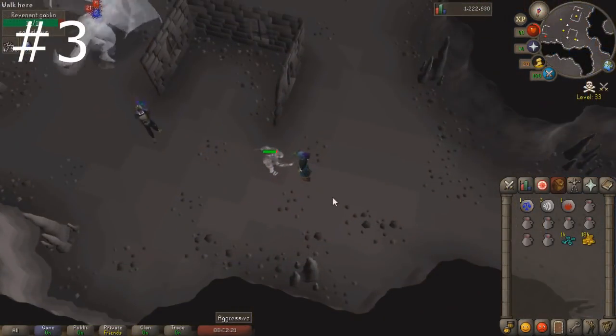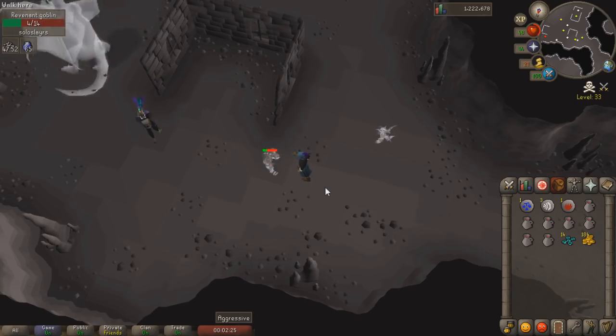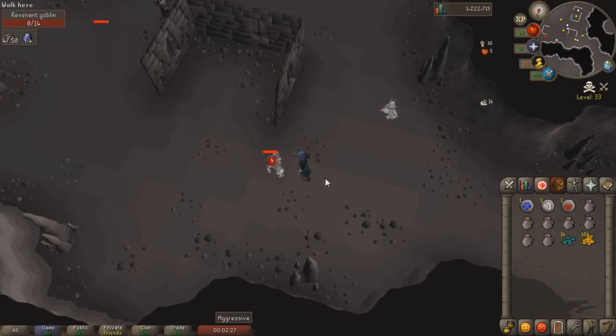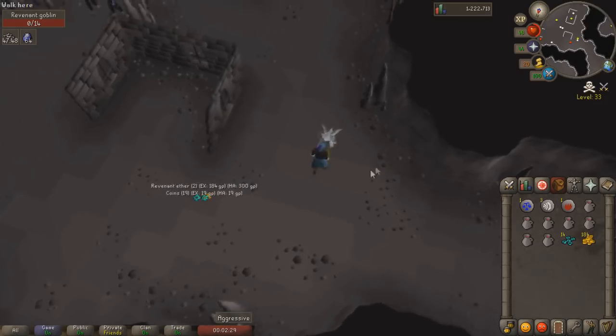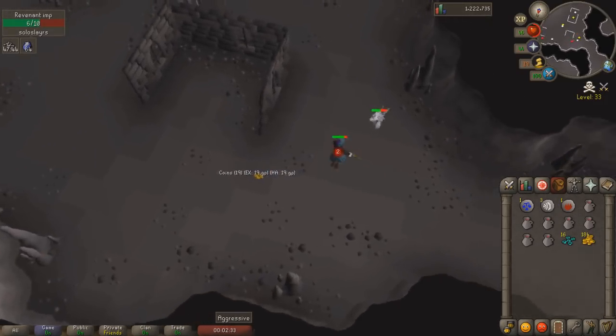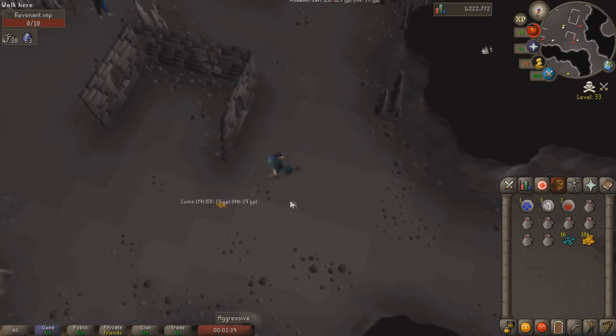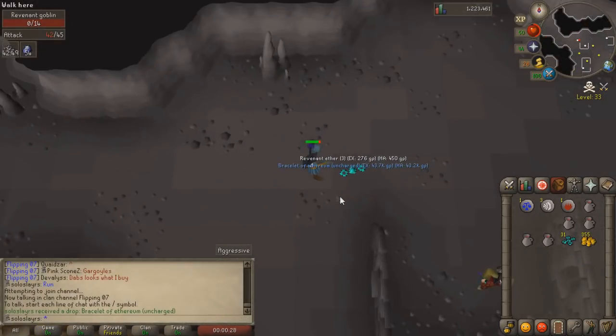Coming in at number three is getting level 50 Range for the magic shortbow. Having the magic shortbow is good for many different reasons, but one thing you can do with it is go to revenants and kill low level revs. I've been doing this on my slayer only account and I've seen a lot of people there killing the revenant imp, the revenant goblin, and the revenant pyre fiend.